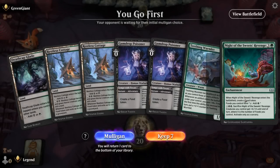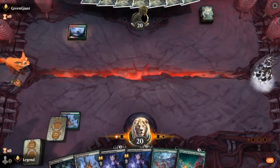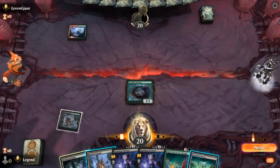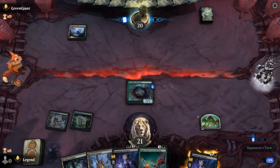Game 5: We're on the play with a fine hand. Cottage into turn two Wormlet, then use the Poisoners to make food, grow the Wormlet, and Knight of the Sweets' Revenge will unlock a lot of mana. Opponent is on red-green. Could already go Wormlet and put a +1 counter on it by adventuring the Poisoner, but I'd like to guarantee Night of the Sweets' Revenge on turn four. Maybe still adventure Poisoner and play it next turn — the lifelink will make it easier to kill a creature with a second Poisoner.